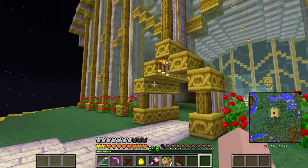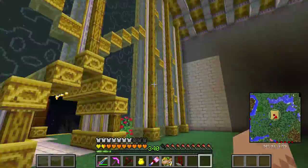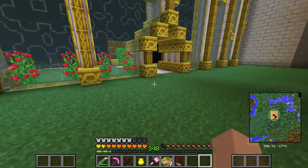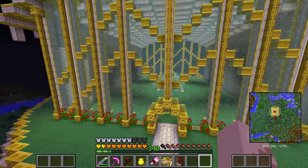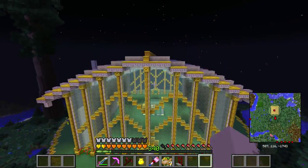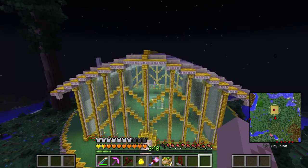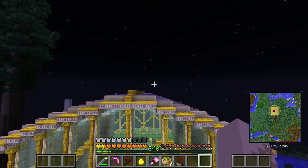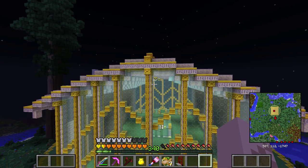So basically I just kind of made the front and the ceiling. Believe it or not, this is not the whole thing — this is just the first floor. There's going to be three main levels to it and they're going to stack like layer cakes. The second layer will look a lot like this first layer, just smaller and on top, and then I've got plans for maybe some sort of visual spectacle on top.